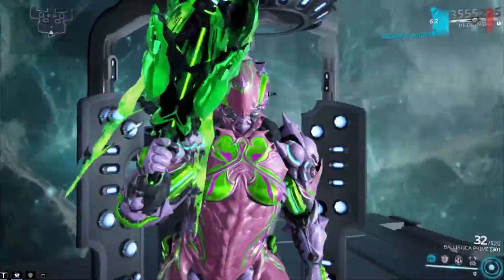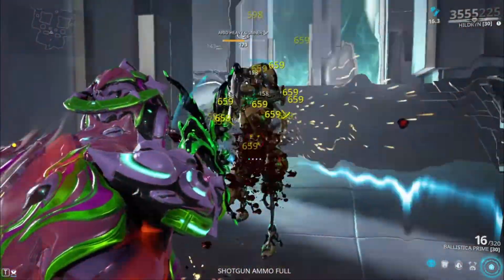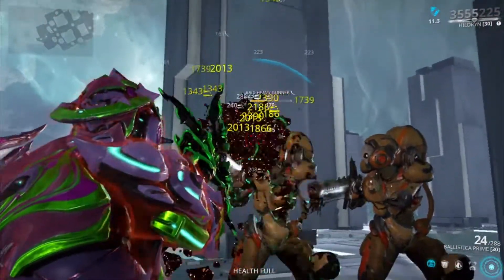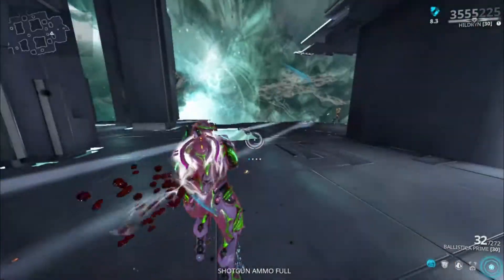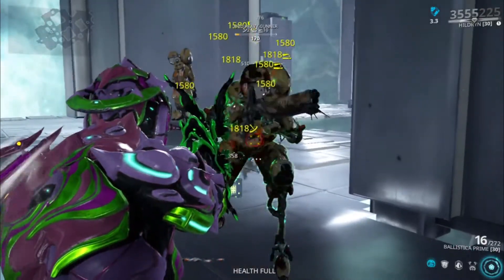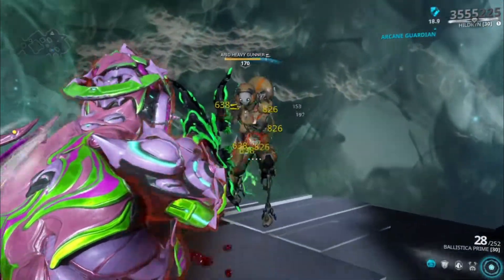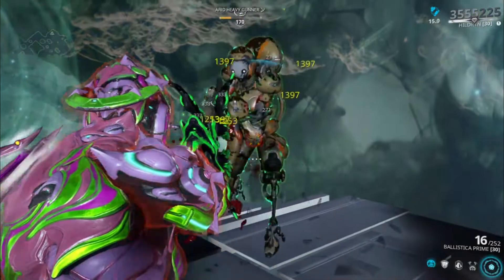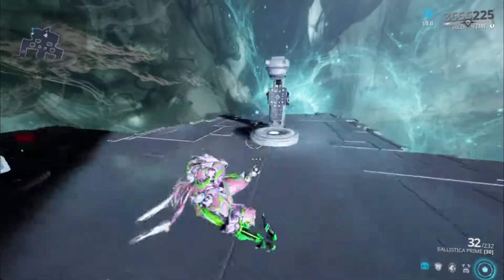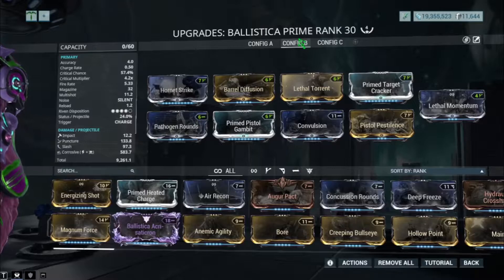Now I'll show you the second build — the corrosive version. I'll do non-charged body shots first, then the headshot, then a charged body shot. When it comes to corrosive versus viral, they're both pretty similar — it depends on the enemy. Viral works well on most targets overall, but it's personal preference. On a headshot with charge, you can expect a one or two shot.